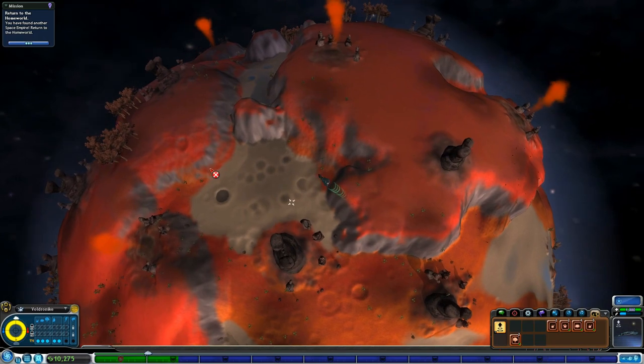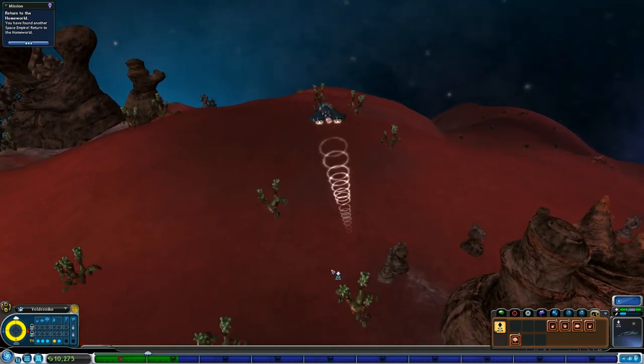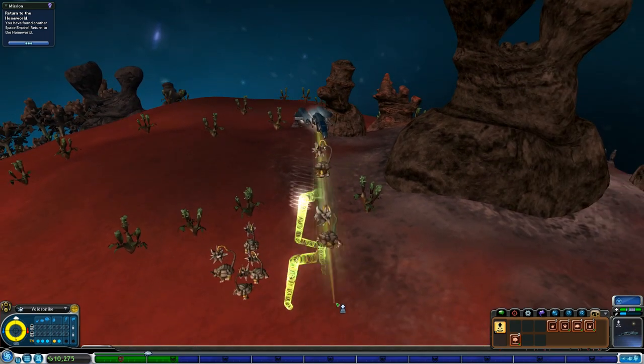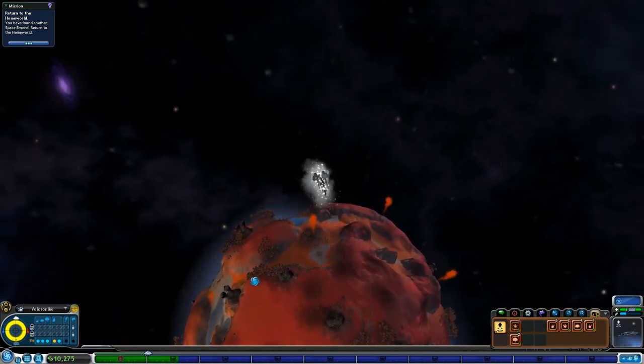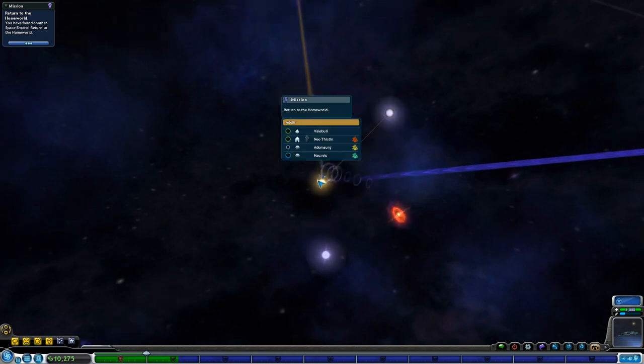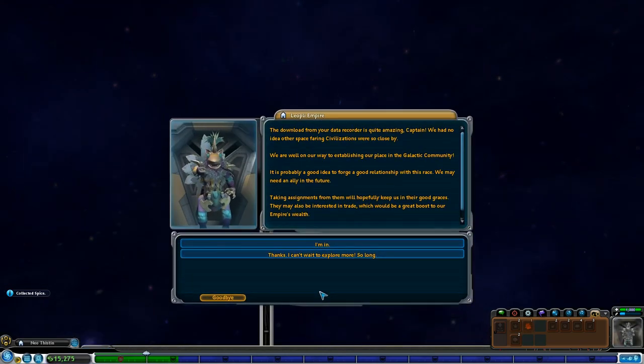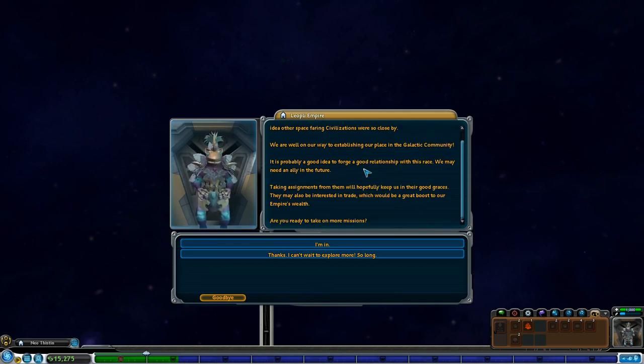I want the Morningstar guys — they're all herbivores here. There are some down here. I'm going to select a healthy individual. We've got one of the Morningstar guys, and then we just need a really cool carnivore that we can put down for our new colony. I can't believe we were attacked by Planet Express — that was kind of hilarious. The download from your data recorder was quite amazing, Captain. We had no idea other spacefaring civilizations were so close by. I like the elephant guys too. We are well on our way to establishing our place in the galactic community. It's probably a good idea to forge good relationships with this race — we may need an ally in the future.